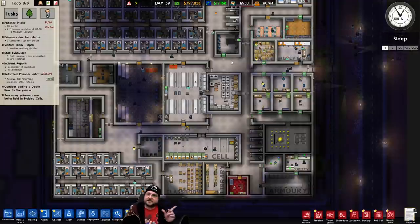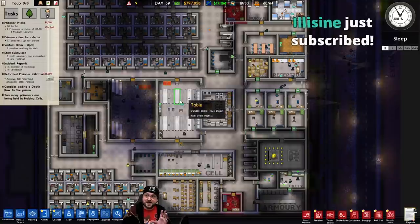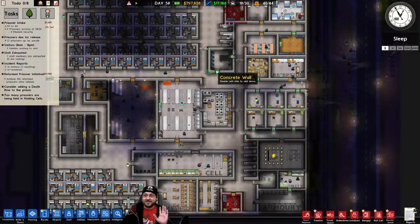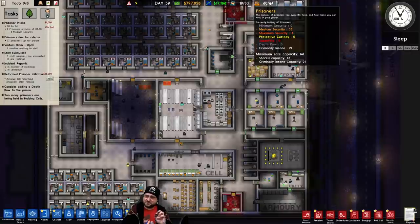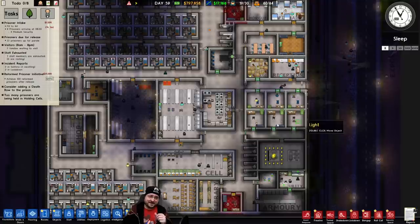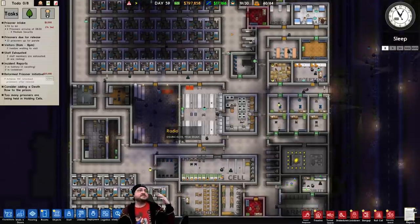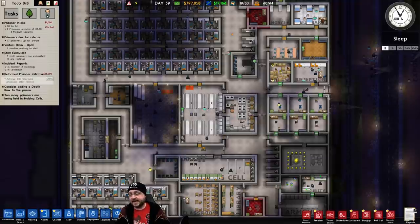I set up a pretty stable prison and then let it run for a couple of hours this morning, which is why we have tons of money to build with. We do have maybe an excessive number of criminally insane prisoners now, which I don't even have an intake for — so clearly some things went a little bit poorly. This is a sponsored stream by Paradox to showcase the new Prison Architect DLC. You can get a link to check out the DLC below, or type exclamation mark 'what game' in Twitch chat.